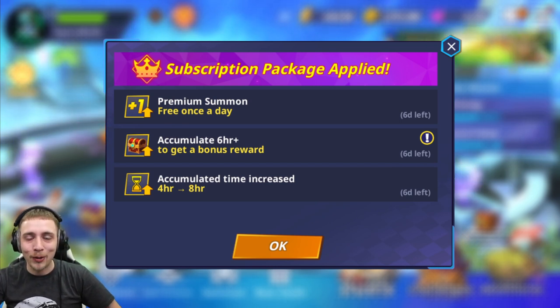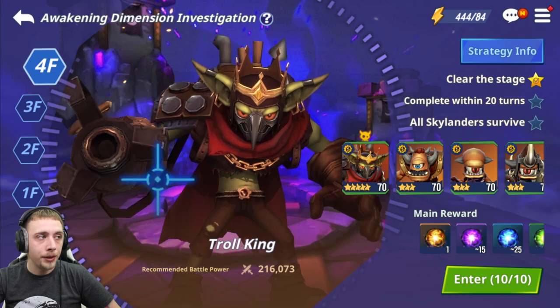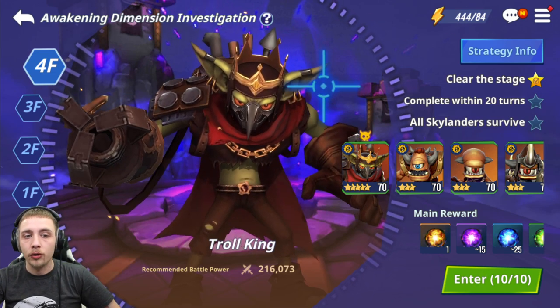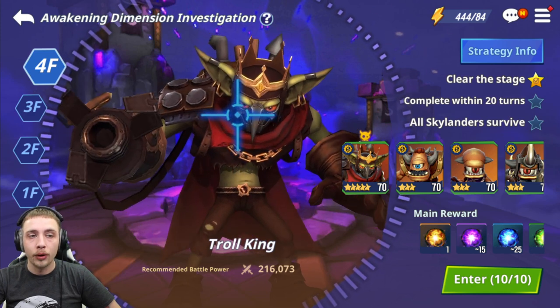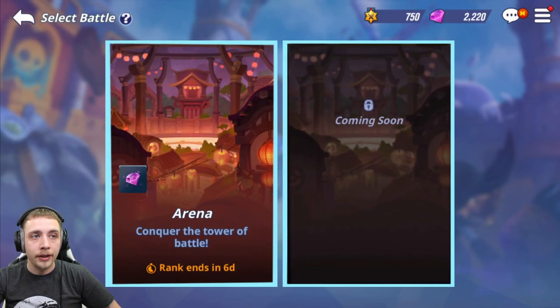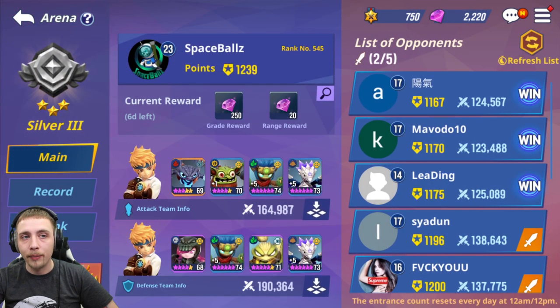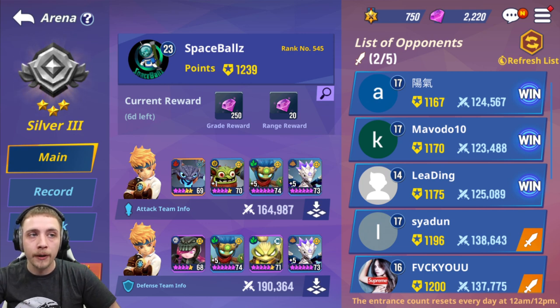This next point is more for new players: the awakening dungeon is so important. It doesn't matter which stage you're farming — make sure you're doing your 10 entries every single day because it's limited, and if you miss out you're going to regret it since you won't be able to awaken your main team. This also goes hand in hand with the arena — every 12 hours you get five attacks. Make sure you're clearing it every day from day one, because those medals are going to be critical for six-starring and awakening your Skylanders.